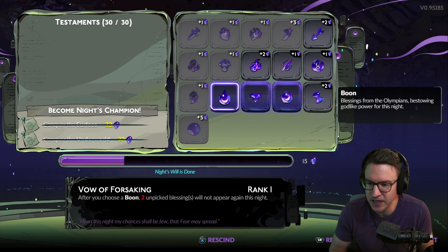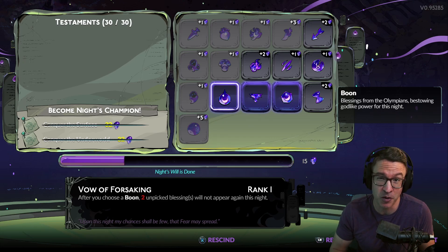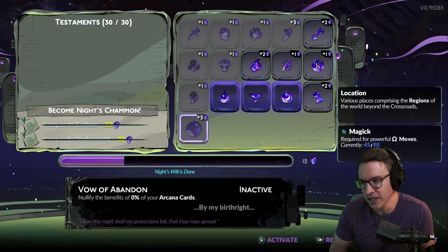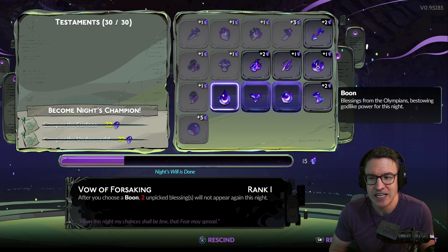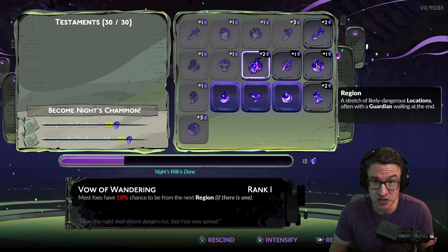Vow of Forsaking is probably fine. Once again, it depends on how simple or complex your build is, how many boons you need to find. Vow of Forsaking can be very, very good if you have a build in mind that's simple — it's got a few core boons that you need and then you're set. But if you need a bunch of duo boons and legendary boons, I wouldn't try that with the higher fear runs because it's hard to find boons since you're always having to heal yourself or go for more health. My piece of advice with these higher fear builds is go for something simple — something that works, that you just need one or two boons to get online and then everything else is gravy.